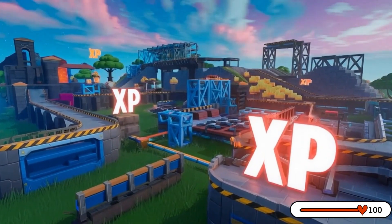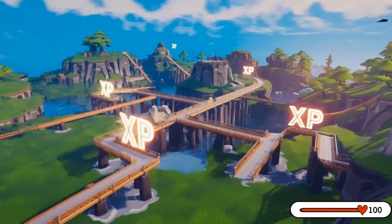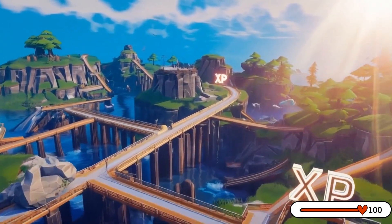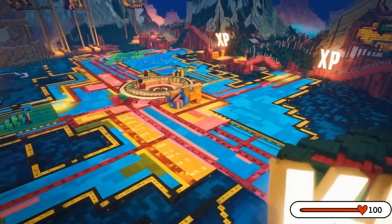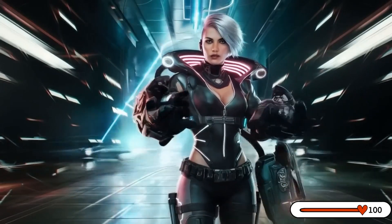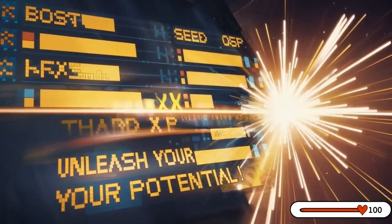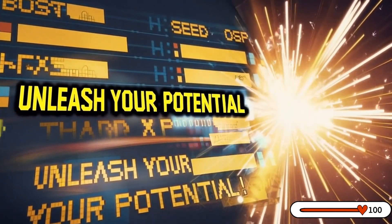Use the best XP glitch map in Fortnite Chapter Five to get experience points fast. This trick lets you earn points quickly and move up in the battle pass easily. What makes it so effective? The best XP glitch map is designed to give lots of experience points per hour using a special trick in creative mode, letting you earn experience fast.